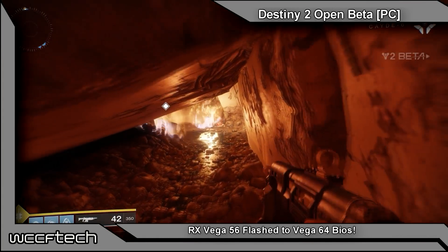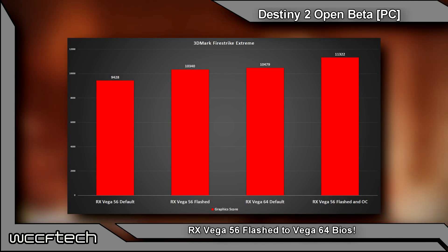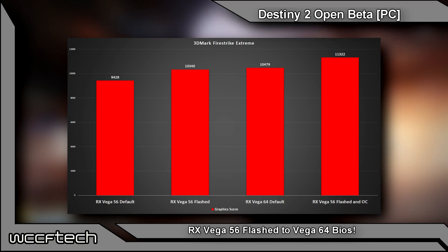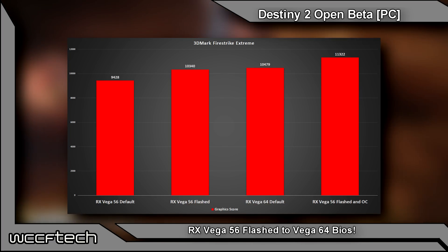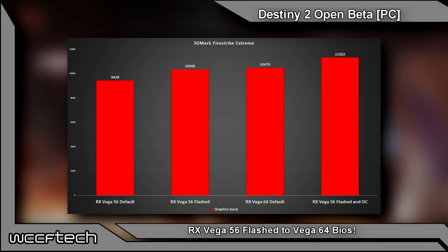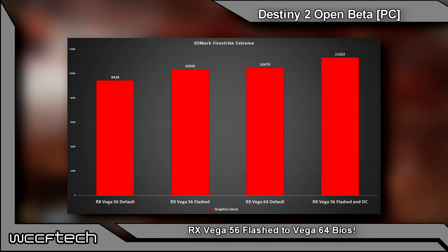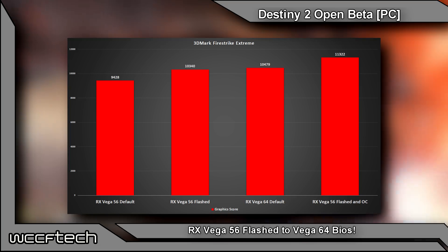The results posted are for Firestrike Extreme. Starting with the Vega 56 at default clocks, you get a graphics score of 9,428 points. With the flashed BIOS, that bumps up to 10,340 — nearly a thousand point increase. Comparatively, the Vega 64 at default clocks gets 10,479, which is barely faster than the Vega 56 with the flashed BIOS. The Vega 56 with the flashed BIOS and an OC pulls in 11,322, ahead of the reference Vega 64.